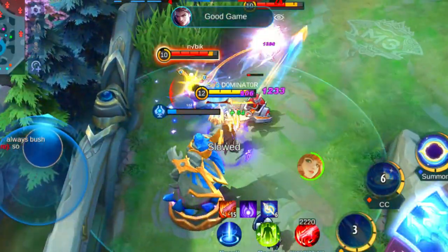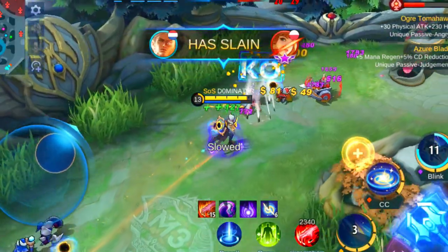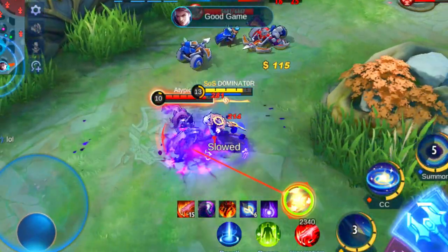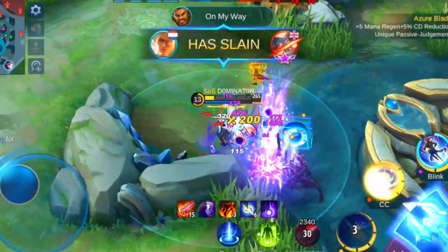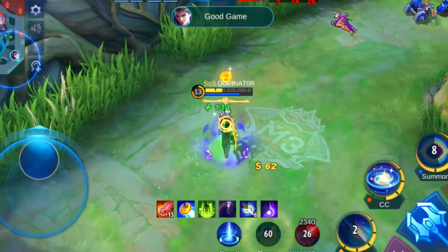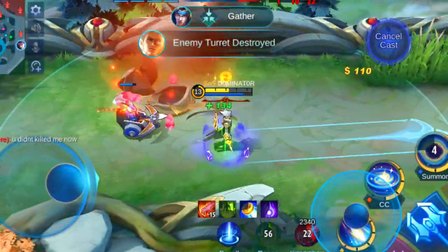Try to keep distance between your allies so his basic attack doesn't hit multiple heroes. Also CC helps a lot to keep him from getting stacks. He's mostly played as a jungler, but if you match up against him in the gold lane, you can counter Nathan with long ranged heroes, since this way you can chase him away. A few examples are Clint, Lesley and Layla. Heroes that can counter Nathan in the late game are the ones with CC skills. I suggest you pick heroes like Nana, Selena, Tigreal, Grock and Badang.